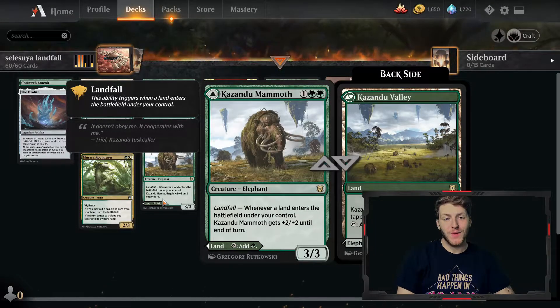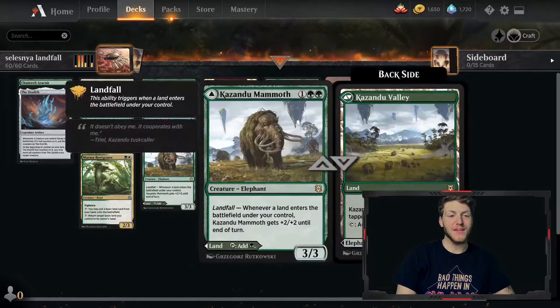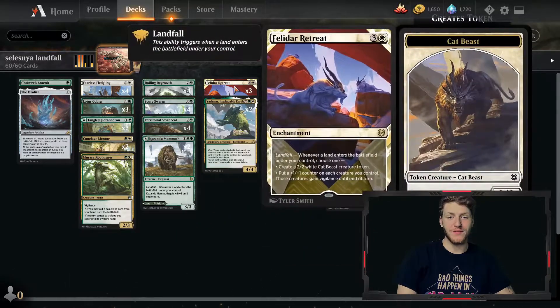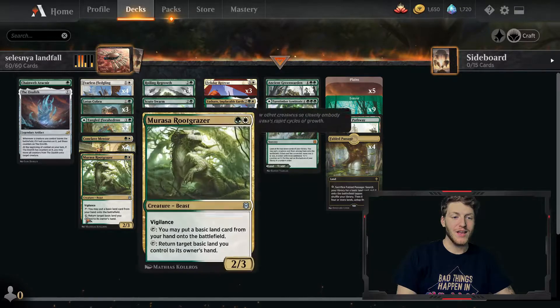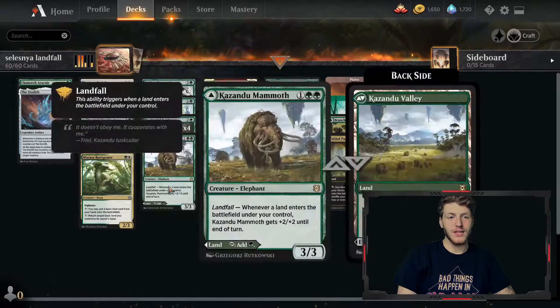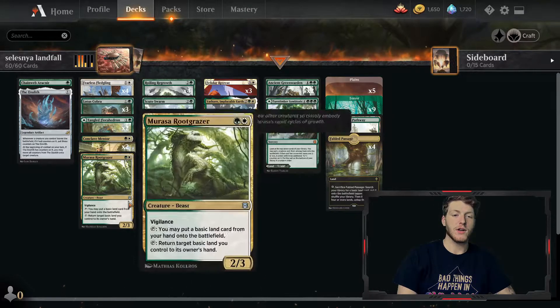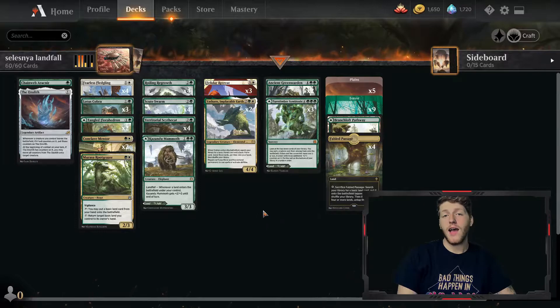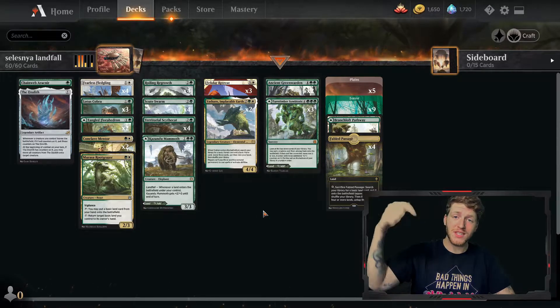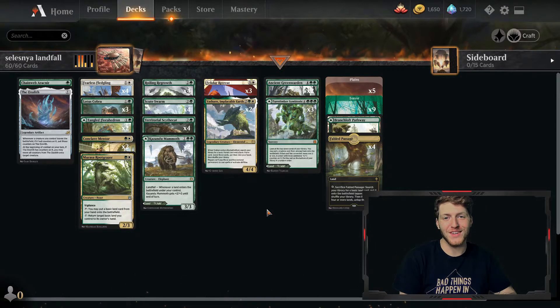Hey everyone, welcome back to the wrap-up. Today we went 3-0 and the deck is pretty explosive as you can tell — the creatures get pretty large pretty quickly. We have so many different things that become massive threats, between Feldo Retreat, the Mammoth, and even the Root Grazer was putting in a bunch of work that game. I didn't get to see the Ozolith unfortunately and we didn't go up against Mill today, but I'm positive the Chainweb Arachnir is quite effective there. Anyway, that's the deck — I hope everyone enjoyed. Please check out that link, try it out, do all the YouTube stuff, and thanks for watching everyone. I'll see you next time.